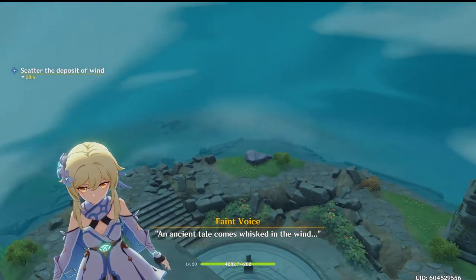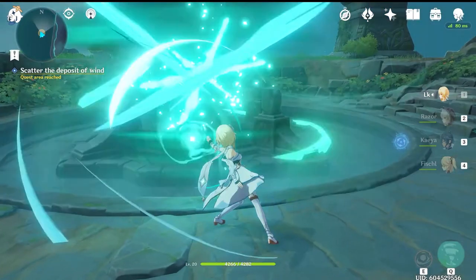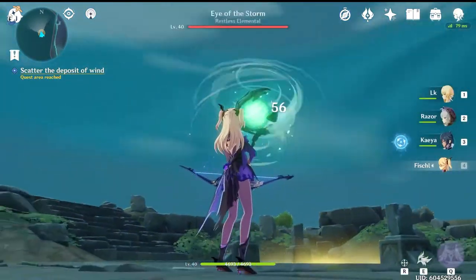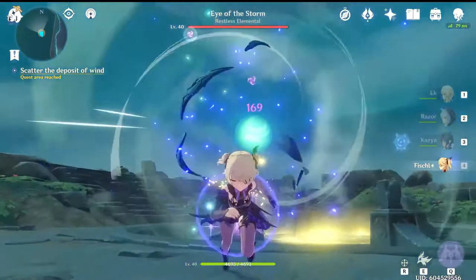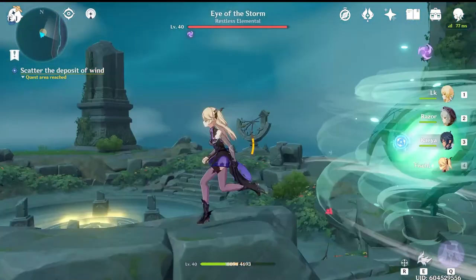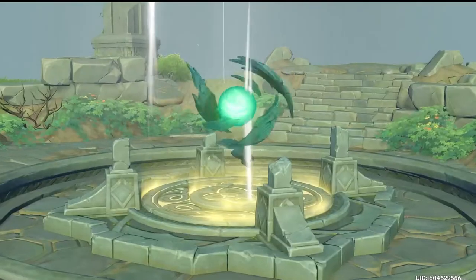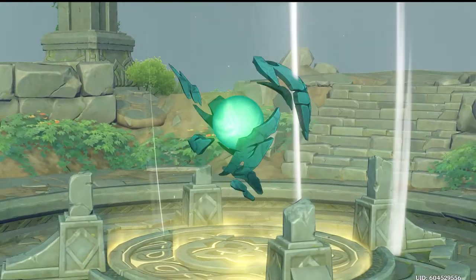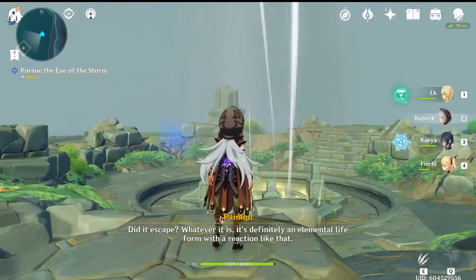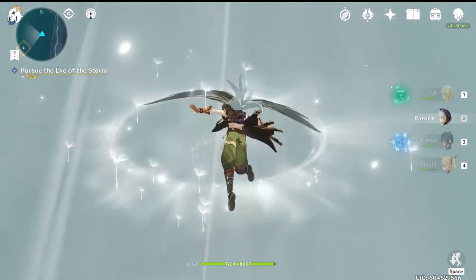This then triggers the Eye of the Storm fight in the center. Use your palm vortex one more time on this boss to engage. Be advised that this boss does hurt if you get hit by any of his moves. After you get him to about a quarter health, you will get a cutscene pop up and you're going to follow the Eye of the Storm using the wind currents provided, pursuing it all the way back to the Thousand Winds Temple.